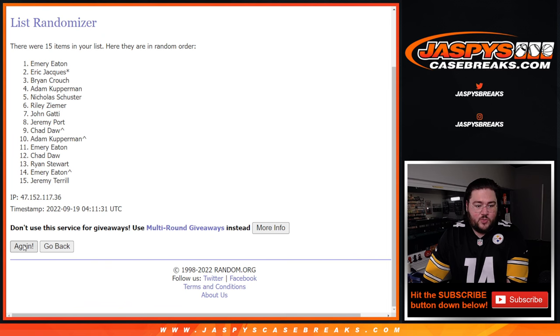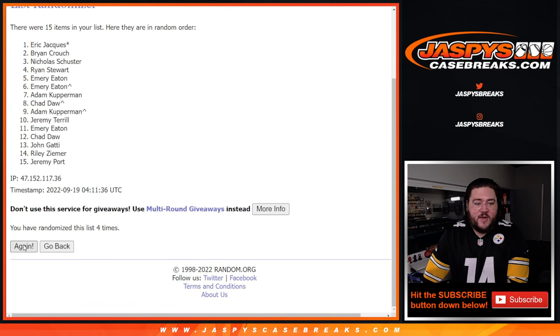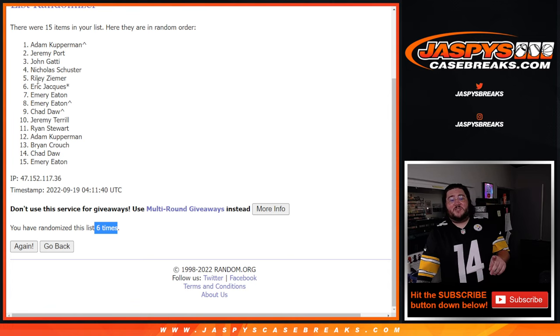One, two, three, four, five, and the last one, six. Good luck, six times. Adam, with that early bird free spot, will grab the Royals, and Jeremy will get the box.